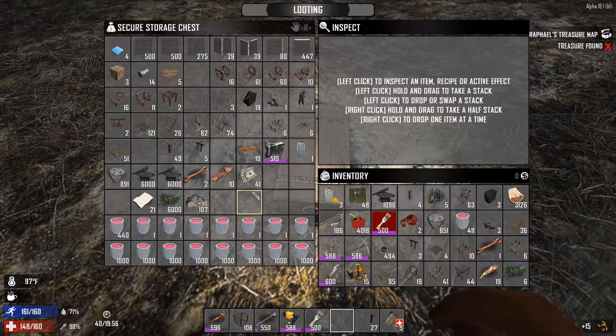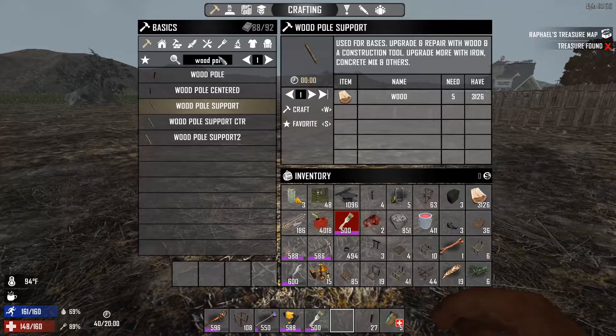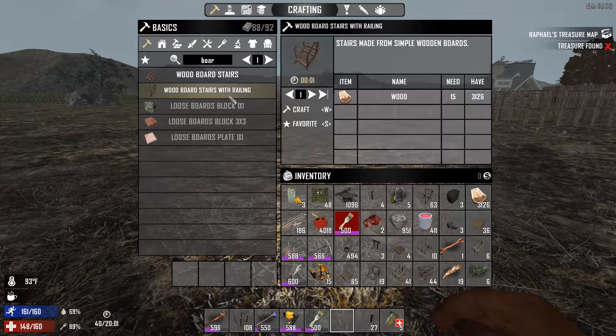I'm also going to do the zero gravity ride, which is similar to that one, only you stand up and the whole thing spins and then the whole cage rotates up. I think I'm going to build it in the upright position. Board stairs — no stairs, I don't have any with the railings.